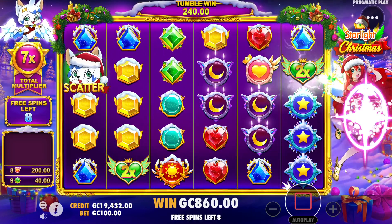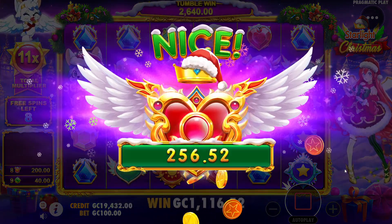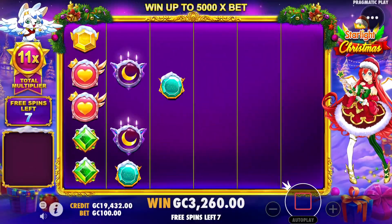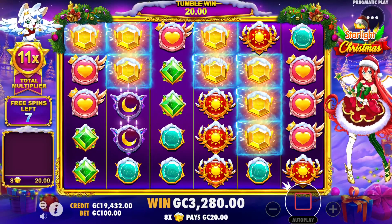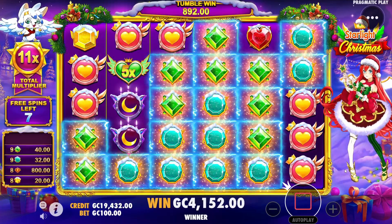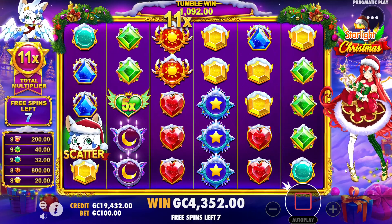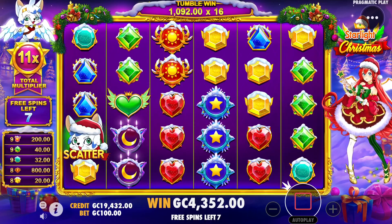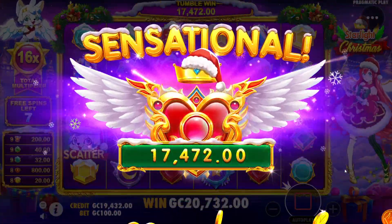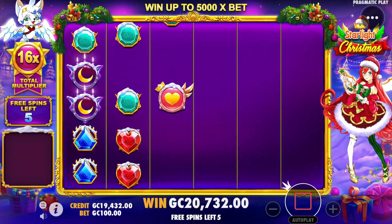Nice hit on the hearts there. I don't remember what the top symbol is — I think it might actually be the hearts. Already up to an 11x with eight spins left to go. Normally this would be an 8,000 coin bonus but it's nice to spin into it. That is the top symbol and we get the multiplier on the top symbol. We got hearts again — this is going to be a very, very good win. Should be like 17,000 coins just on that one spin alone.